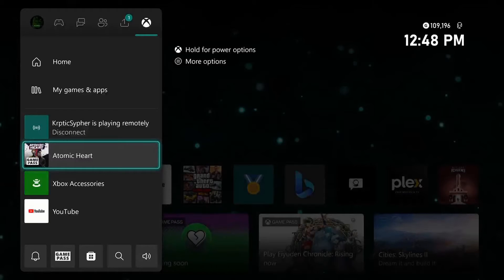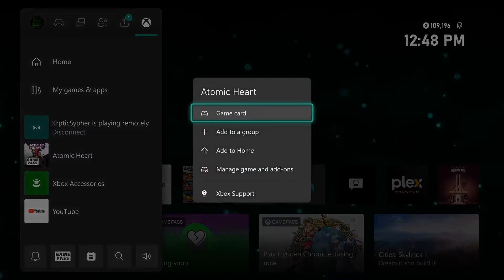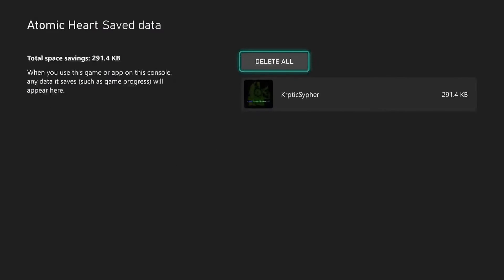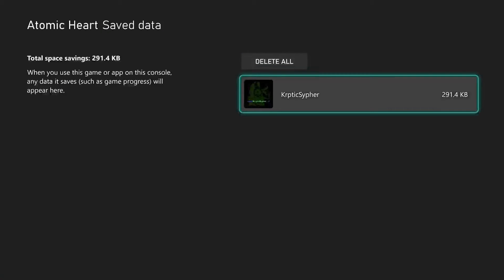While still highlighting the game you want to delete the save file from, press the three-line button on the controller. Now go down to Manage Game and Add-On, then press A. When the new page opens up, go down and press the A button on Save Data.